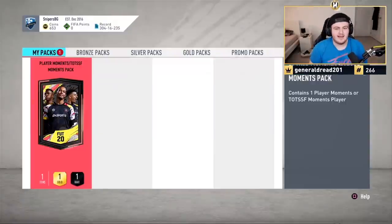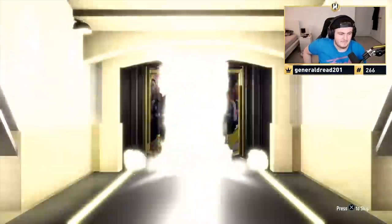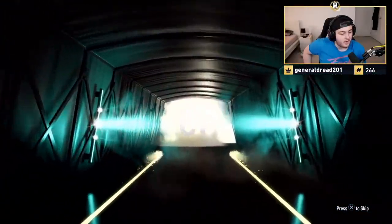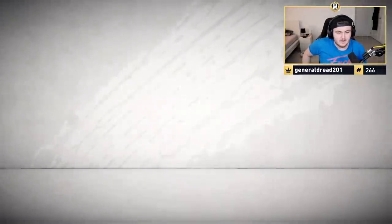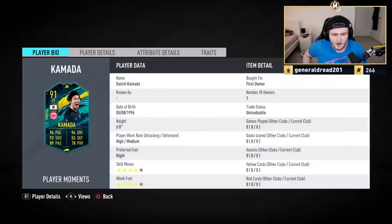This is Brandon's pack — he had to quick sell stuff for the club to buy the last player. It's player moments, good start. It's going to be Japanese — Kamada! That's good, that's very good. At the very worst, a fantastic super sub. Great in-game stats and a four-star weak foot. Very good.